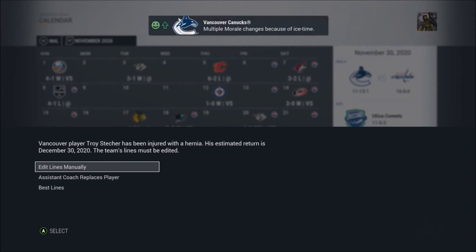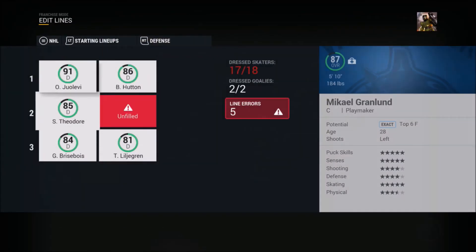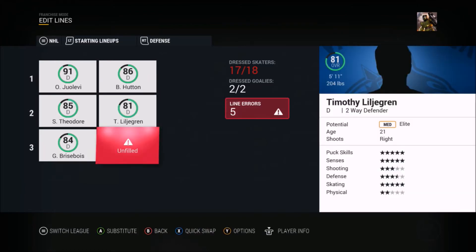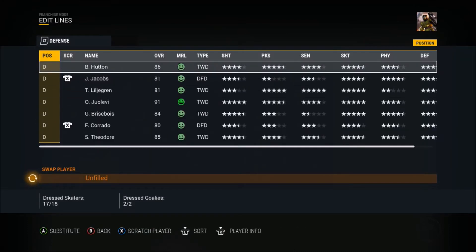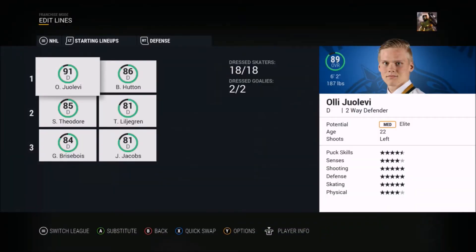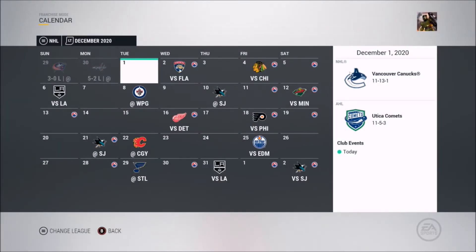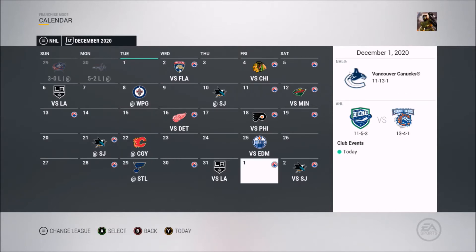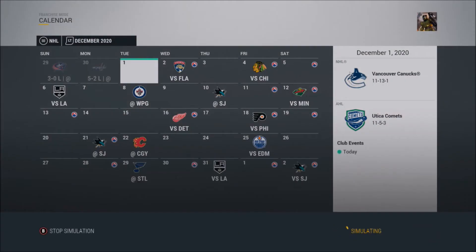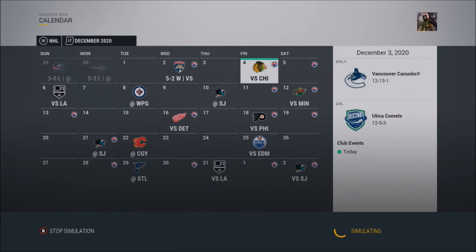Stetcher has been injured with a hernia for over a month, which isn't a good injury. At least Jacobs can come into the lineup and see what he's about. I'll move Liljegren up even though he's lower overall because I want him to grow past an 81. Jacobs will be our depth player. I have injuries set down to around eight out of 100 — I don't know why all these injuries are happening.